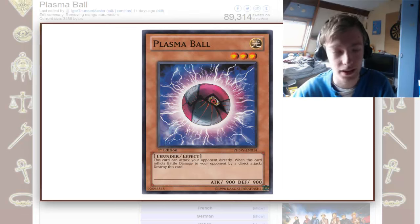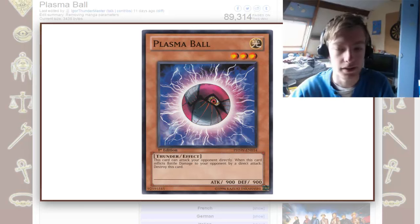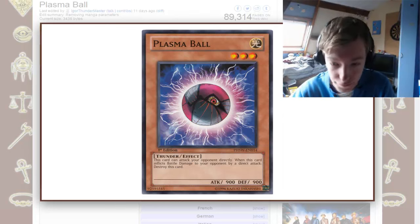You can attack directly, and you have a slightly stronger version of, like, Legul and Oguchi, and then it destroys itself. Like, what are you going to use that for? Well, first thing...